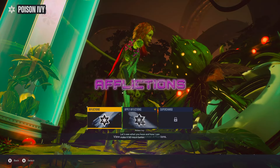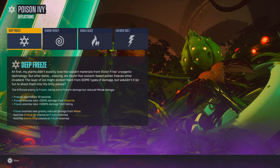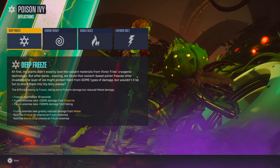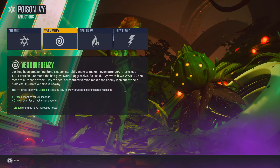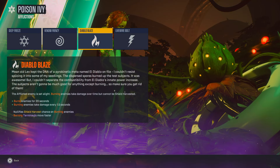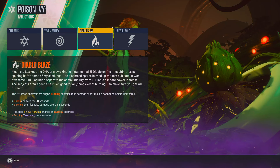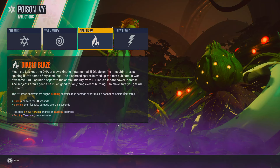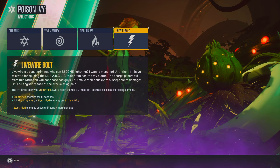Another thing you can do with your gear — such as your weapons and grenades — is put afflictions on them. These can be quite game-changing in some cases and are a lot of fun to play with. Poison Ivy offers a whole host of afflictions you can add that can completely change your way of playing. One that really embodies this is Diablo Blaze — it's amazing for absolutely decimating enemies' health, burning them over 20 seconds, doing a lot of damage and most times taking out enemies for you.